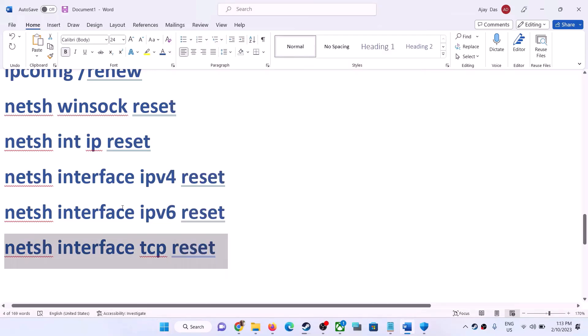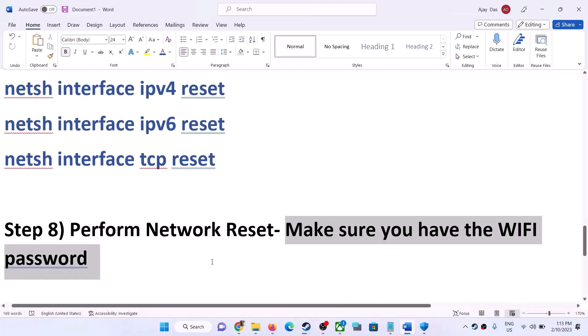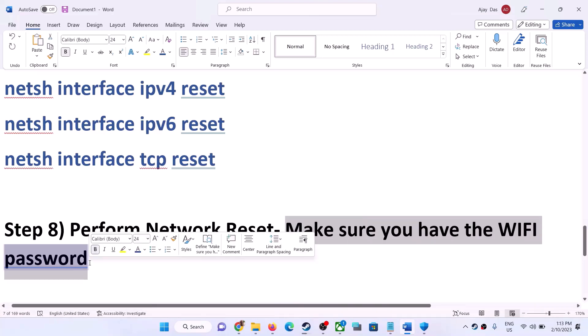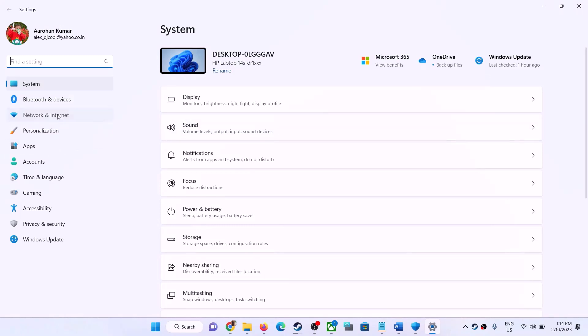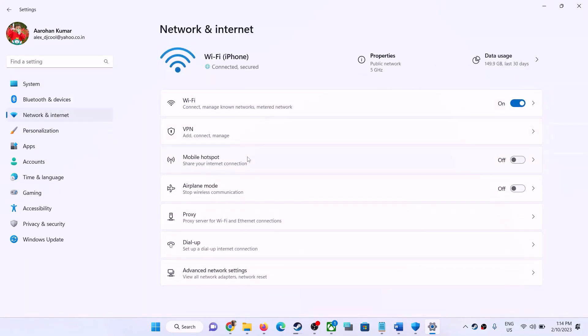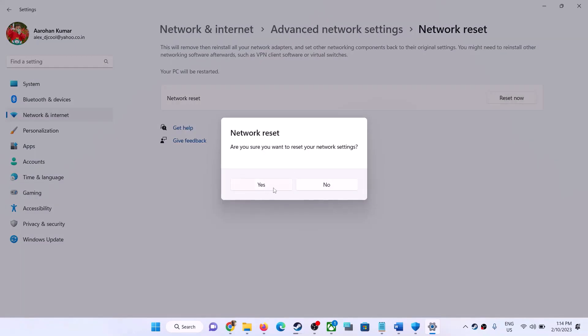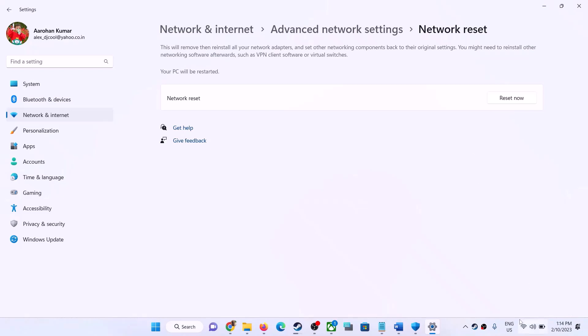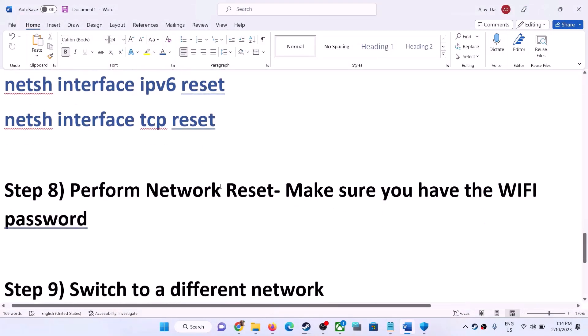The next step is to perform a network reset. Before you do this, make sure you have your Wi-Fi password, because after the reset it will ask for it. Open Windows Settings, go to Network and Internet. In Windows 10 scroll down to find the Reset option. In Windows 11, click Advanced Network Settings, then Network Reset. Click Reset Now, click Yes, and your system will restart.